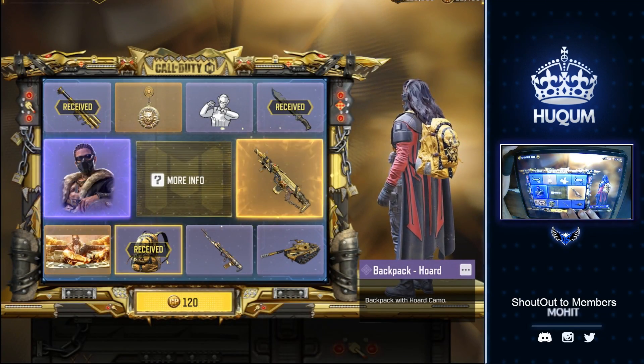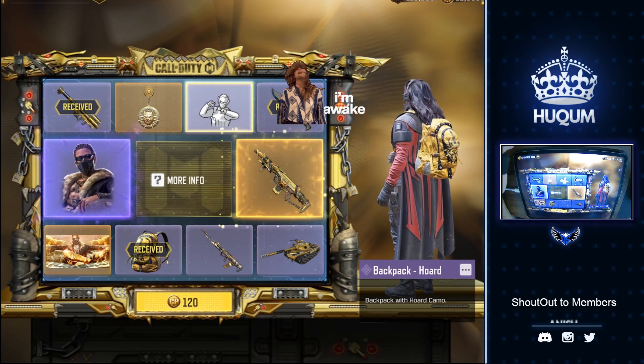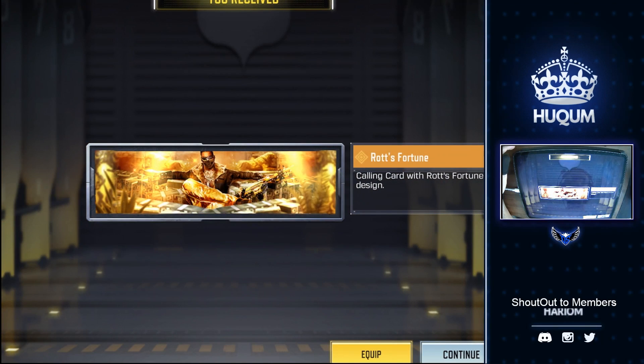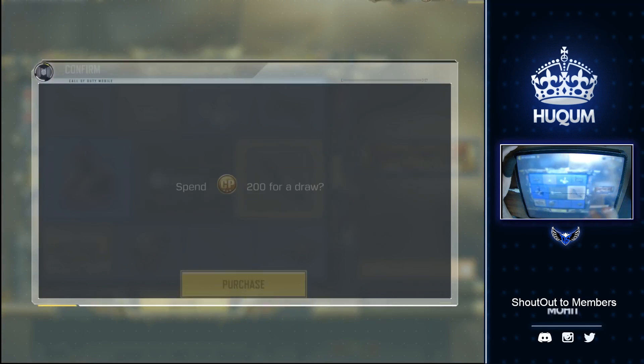Alright, 20 CP next pull. Sorry guys, just woke up, so pardon me if I say a couple of things wrong. And we got the Rots Fortune calling card — not bad at all. 200 CP, next pull.